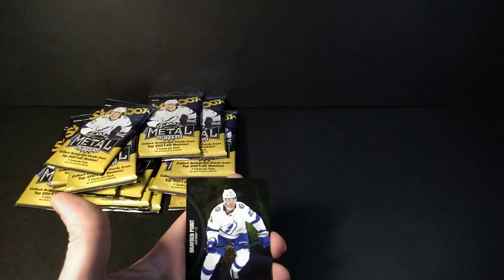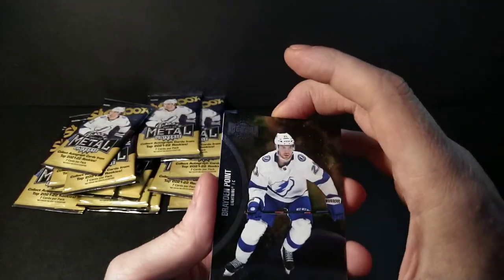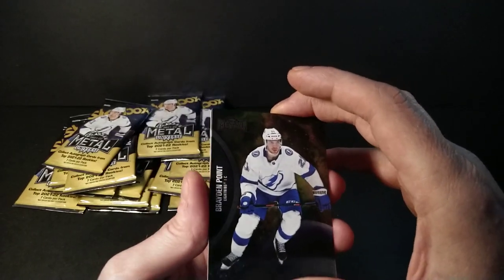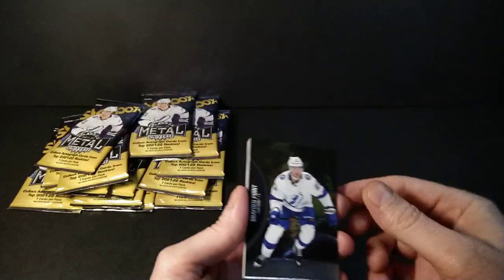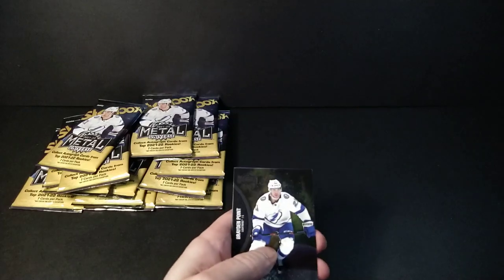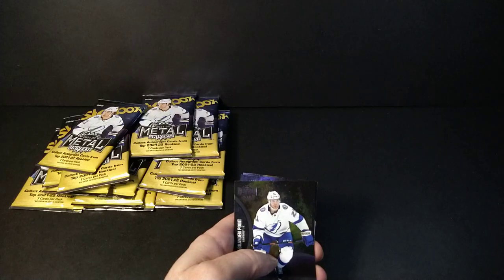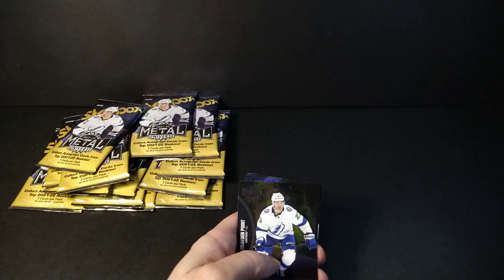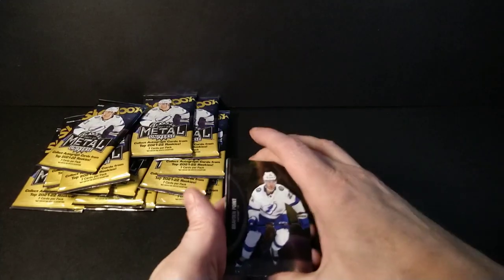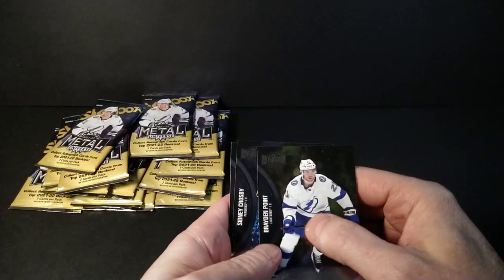For anywhere from $150 to $200 Canadian a box, you've got a shot at hitting a five-figure card. As I was recording, I can see they've already hit a Carey Price one-of-one autograph PMG, a McDavid one-of-one, and a Cole Caufield PMG gold one-of-one — some guy in Quebec hit that within hours of release day. That was a bit of a letdown since I had Montreal in a group break. I've never hit a one-of-one in any product, so that's something to look forward to.